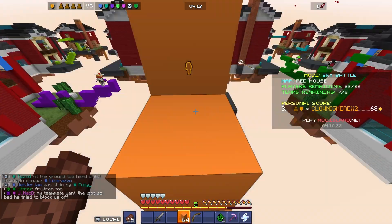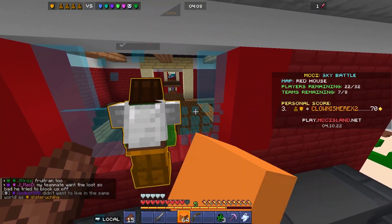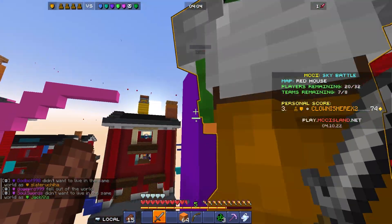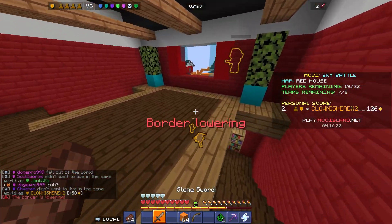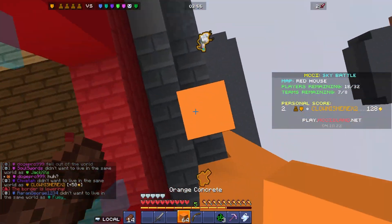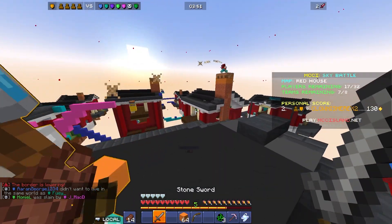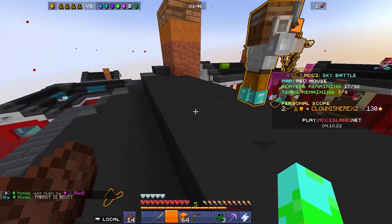Every single time I respawned it would just automatically kill me. I thought that was good enough, but Melt broke the command block, so I figured I needed to do something else. I ended up setting a new command block so that every single time either one of us spawned in — or any player spawned into the server — it would automatically kill them over and over again.